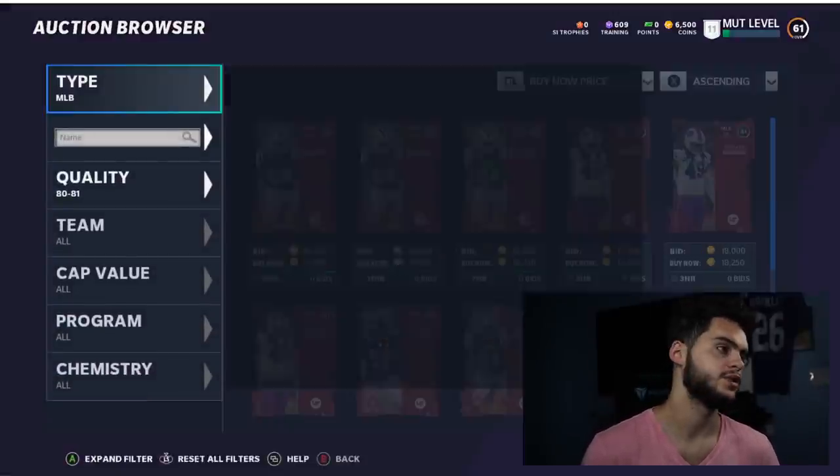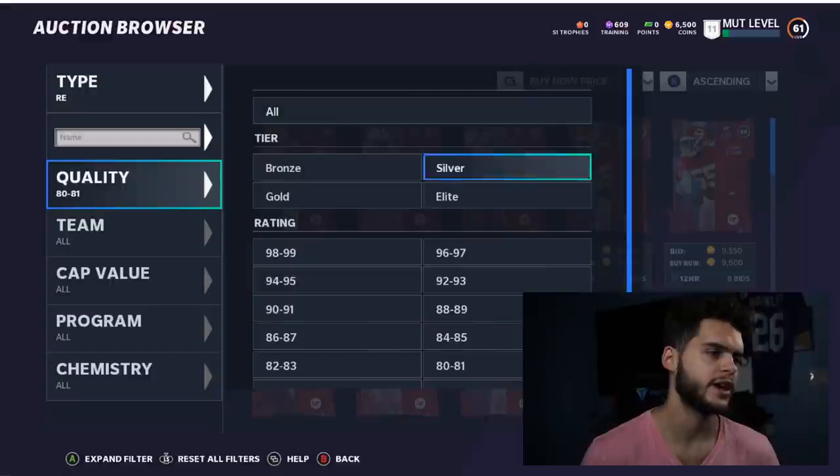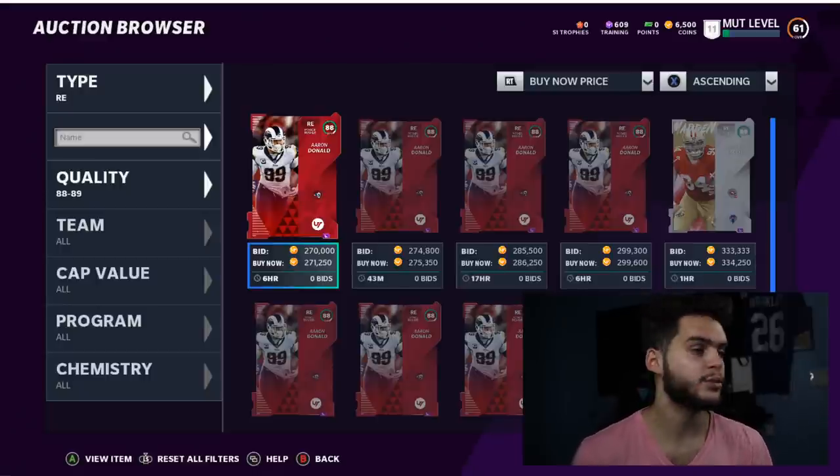Right now is the time to take advantage of the extra overall boost you get out of him — other players don't get that. If you upgrade someone like Edmonds, you don't have another card after, so you're stuck. When he gets another card you have to pay for it, versus Jalen Smith where one card is free. That's a big advantage.